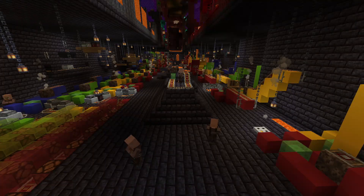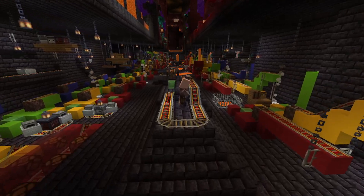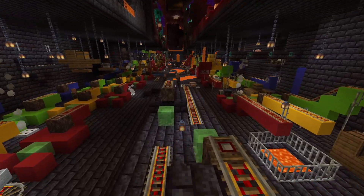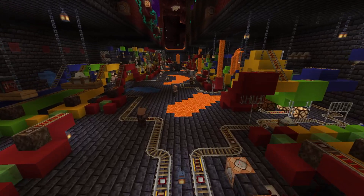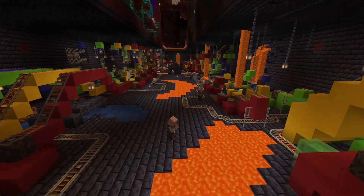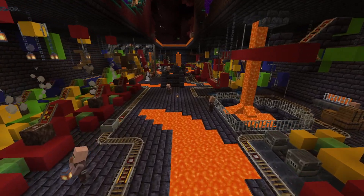Moving on to the next section — I added a lot of stuff to kind of seal up that void in this chasm. I added a whole floor, as you can see, with a lot of villagers monitoring the factory. There's also a whole giant looping minecart that's just going around for cosmetic purposes — there it is on the left.